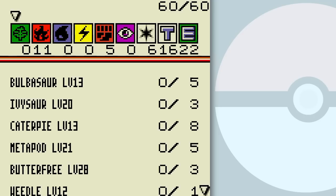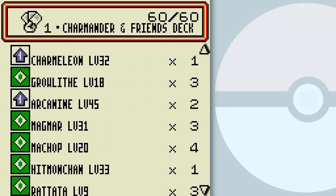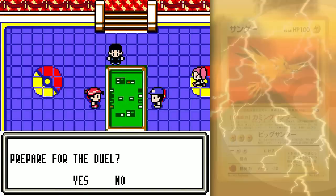Hello everyone, and welcome back to the walkthrough. This is what I did to my Charmander and Friends deck — it's basically me putting it back together the way it was before, because it's doing pretty well overall. So I'm gonna save that and get this duel underway.